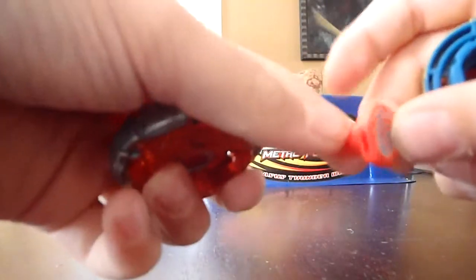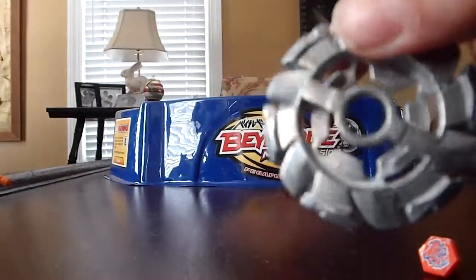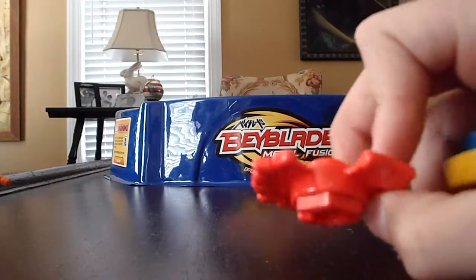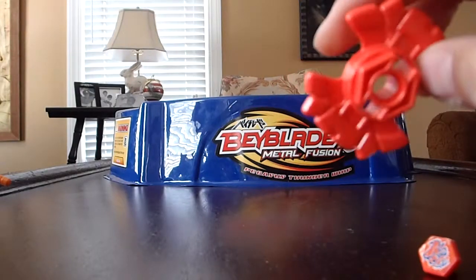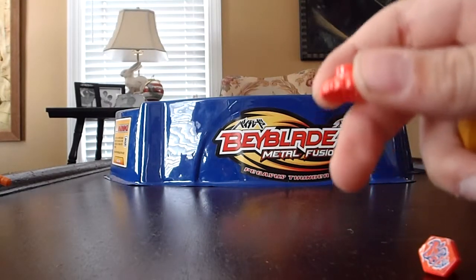Here we have the Bull Face Bolt and the Bull Energy Ring. My third Dark Fusion Wheel. The H145 Spin Track, and the SD Performance Tip, like on Dark Libra.